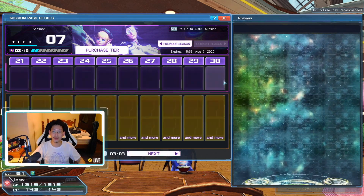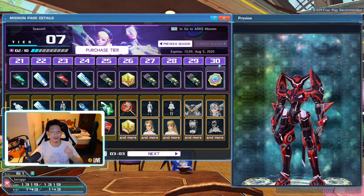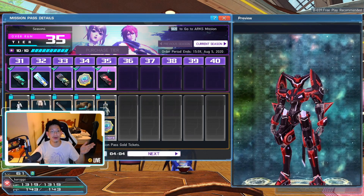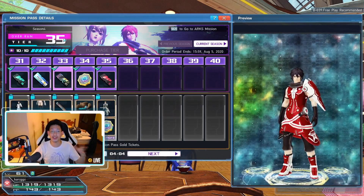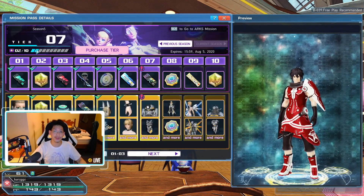It goes all the way up to 30, but once you hit 30 you'll unlock a fourth page which will allow you to go up to 35. If we look at the previous season over here, you can see it goes up to 35 right here, and you can see that I finished everything on Season 4. So how do you complete these missions?